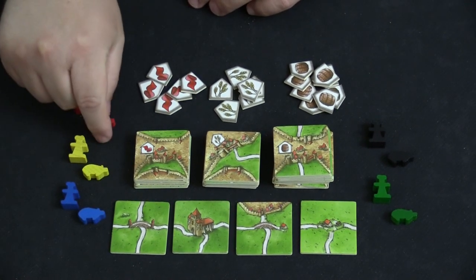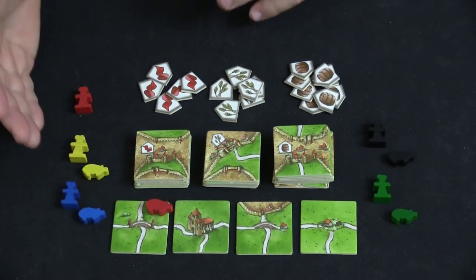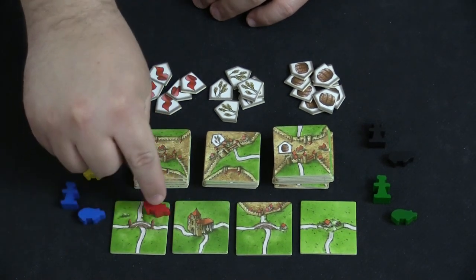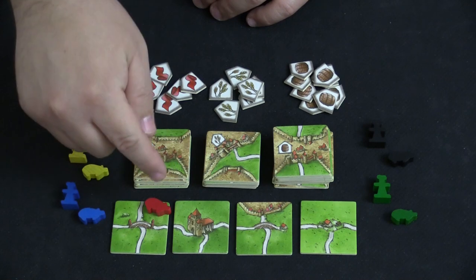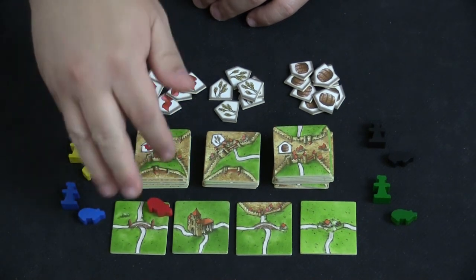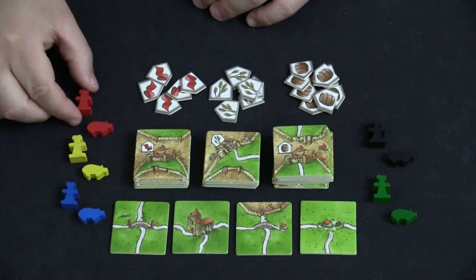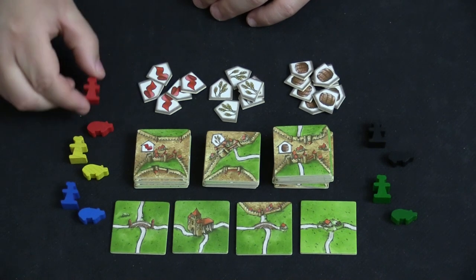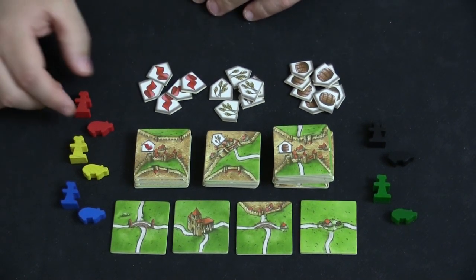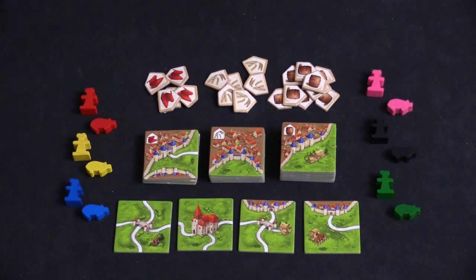The pig is placed in a pasture and is always laid face down where you have another farmer. At the end of the game, if you have the majority of farmers in that pasture, you get to score four points for every city that touches that pasture instead of just three. This raises the point total that farmers can give you and allows you to place an additional tile on a subsequent turn.